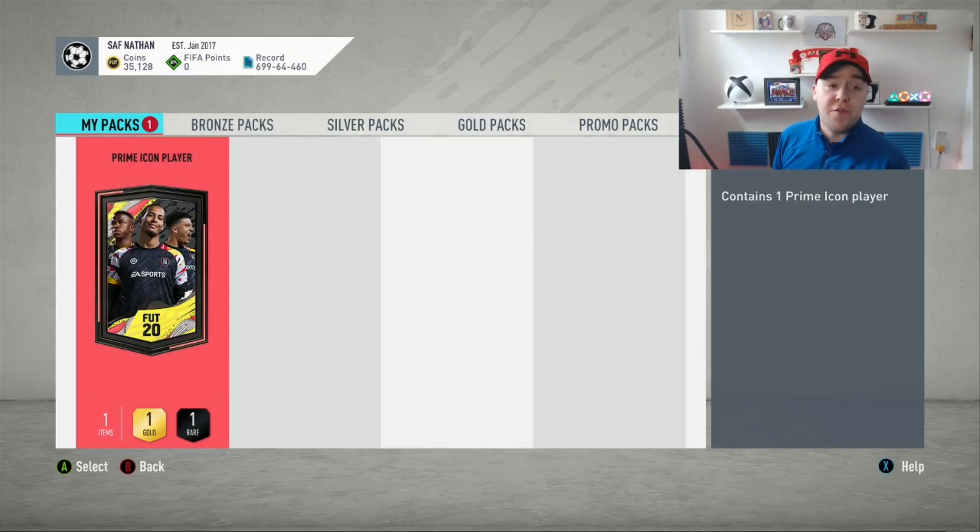Welcome back to a brand new video. Today we'll be building a squad builder around the prime icon pack. For anyone that doesn't really play FIFA much, this icon pack is obtainable through icon swaps, which is new to FIFA 20. In FIFA 19 you could do icon SPCs — it's a bit different this year. You get icons through playing the game, doing objectives and challenges in different game modes, and with nine tokens you can get the prime icon pack. We're going to open this and build a team around whatever player we get, hopefully a decent one.